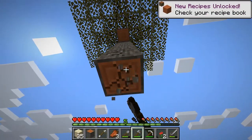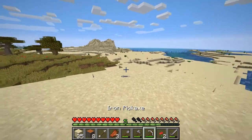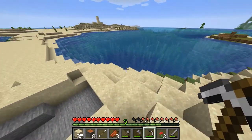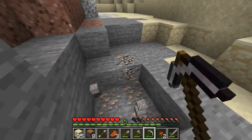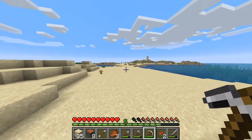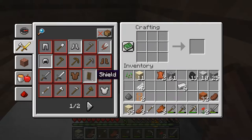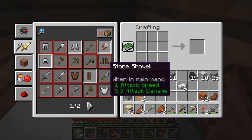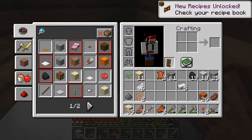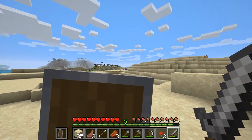From here you mostly just want to keep gathering resources — particularly food, wood, iron, and coal — and explore the world. As you get more iron, think about making better equipment: an iron sword, iron armor, and I'd definitely recommend getting a shield as soon as you can. To make a shield, go to the weapons section of the recipe book, it's right there. Equip it by pressing E and placing it in the off-hand slot. Now when skeletons shoot at you, just hold right-click to deflect those arrows.